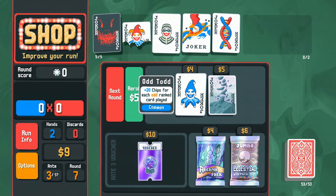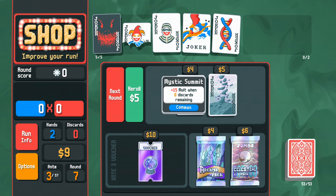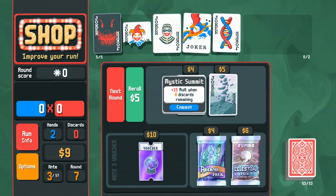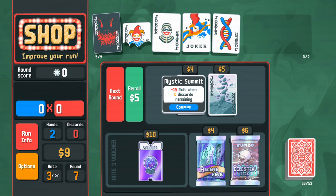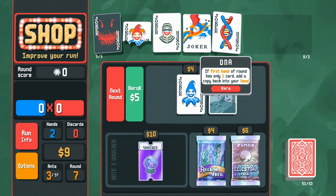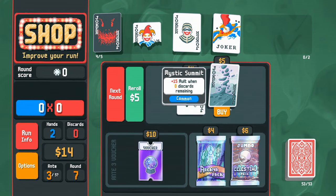Odd Todd gives plus 20 chips for each odd ranked playing card. Mystic Summit gives plus 15 mult when zero discards remain — and we never have discards, so this is incredible for us. The other option is interesting but I don't see its value right now, so I'll sell that and buy Mystic Summit.